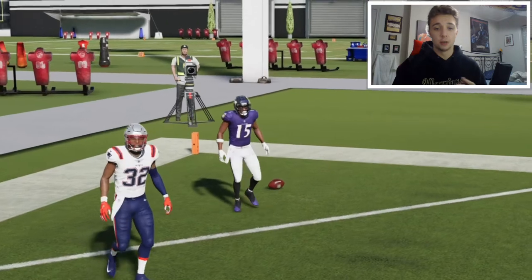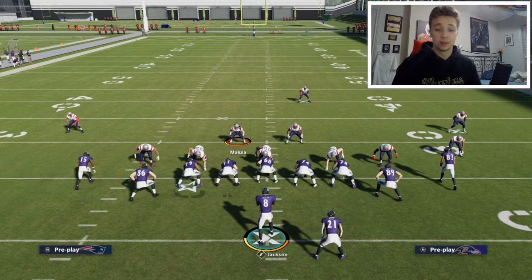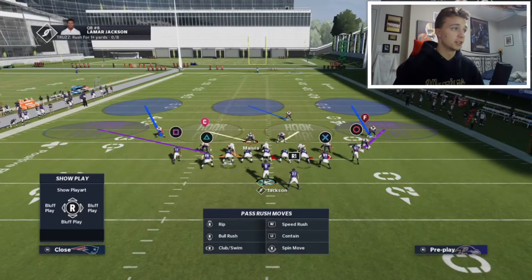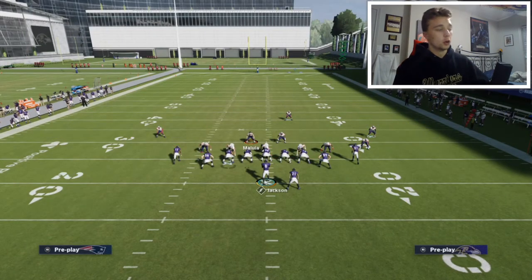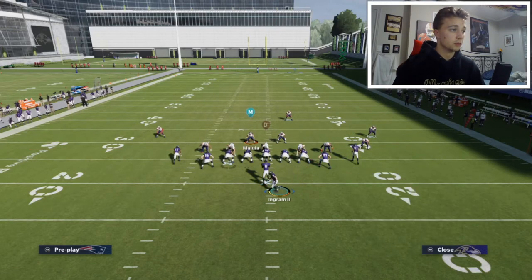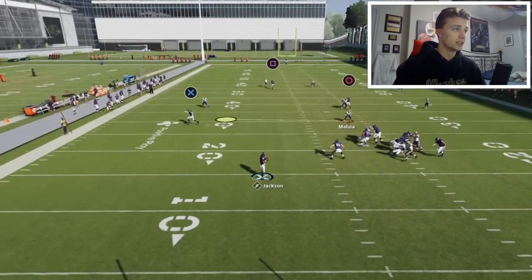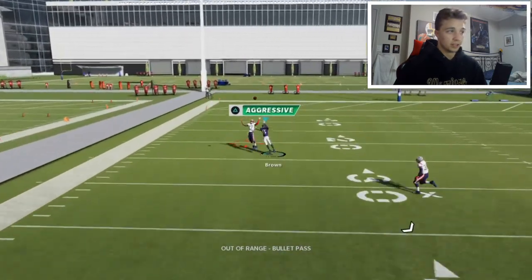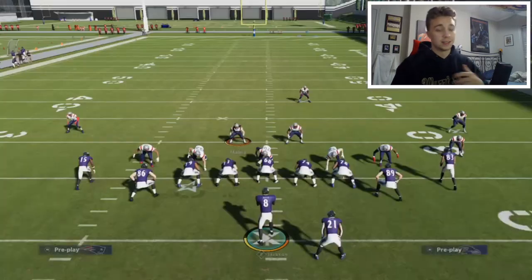Now if it doesn't get open, it's because your opponent is smart and they're playing deep halves. Deep halves will nullify any cover three beater — if you put the corners in deep halves, no matter what cover three beater you run, it will not get open. Deep halves play differently. This is for when they have outside thirds on. If you put the corner in a deep half, you'll see the zone is different on the left — the route just won't get open. That's what will beat it.